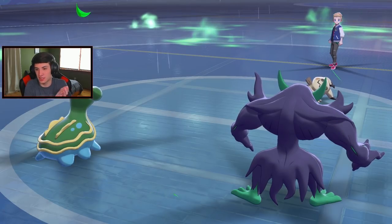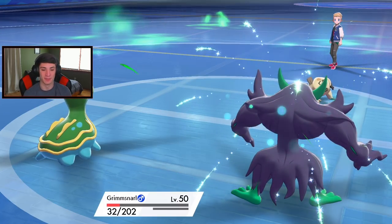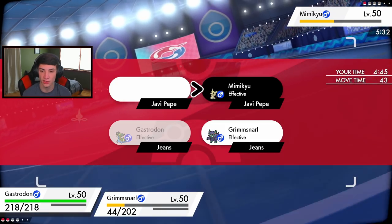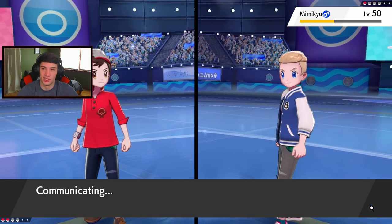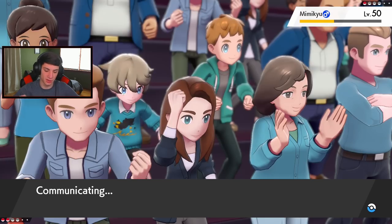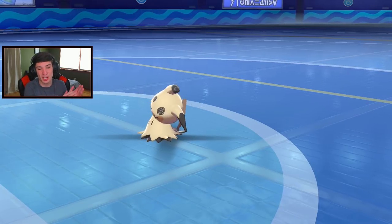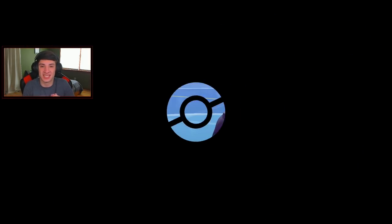No burn but the rain stops. We do have Sludge Bomb on Grimmsnarl as well. Going into Sucker Punches and Earth Power - that should be game because he's going to try to take out my Grimmsnarl. Sucker Punch comes through - GG! Great match number one. We played that one so well, especially the Eject Button play that swapped us into Coalossal. Sucker Punch with Life Orb picks up that KO. One and oh - let's hop into the second battle!